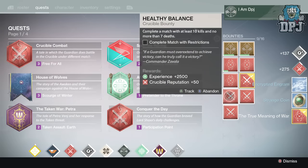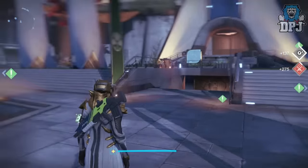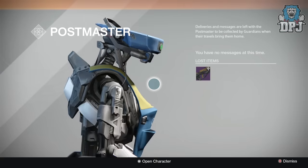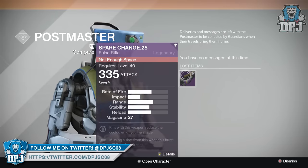Moving on to my Warlock, I received the Spare Change, a legendary pulse rifle dropping at 335 attack. The weapon absolutely wrecks in PvP. It's just a shame its roll isn't the best, so it's likely to be infused for sure.